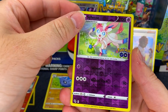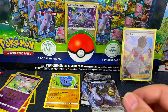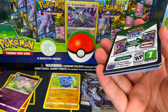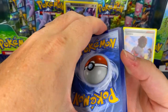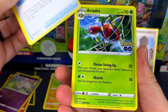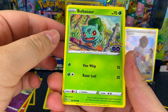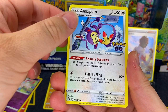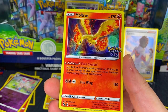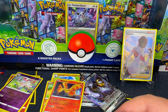Sylveon is our reverse — and another Melmetal. What the heck, is this the set where it's just nothing but Melmetal? Lure Module, Aradoze, another trainer. Slowpoke. Hey, Larvitar — we'll take that. And a hollow Moltres — I'll take that as well, I like that one.